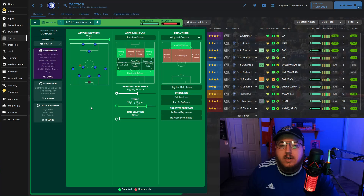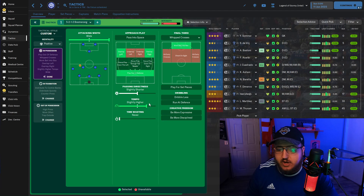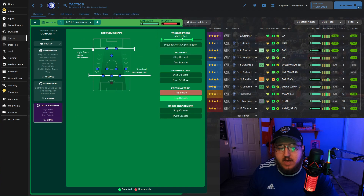This is played with a positive mentality. You can also go balanced or attacking - if you are not a team like Inter Milan, Real Madrid, or Manchester City, definitely try balanced to get the best out of your side. But if you are one of those upper echelon teams, feel free to go positive or attacking. When in possession we have wide attacking width, we overlap on the left and right, play out from the defense, work the ball into the box, whipped crosses in the final third, slightly shorter passing, slightly higher tempo. In transition we counter press and distribute quickly to the center backs.